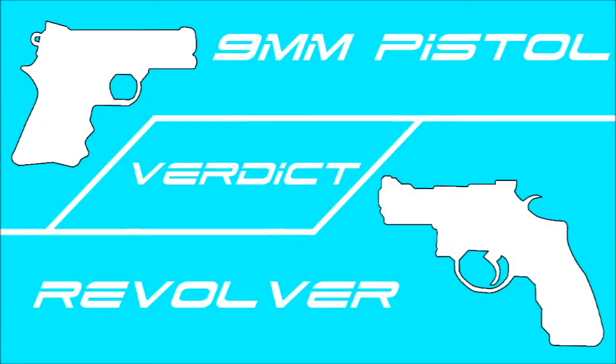Now the verdict. Even though the 9mm pistol shoots fast, it's very hard to land all 5 shots. On the other hand, with the revolver, it shoots a little bit slower, and because of that it's easier to land the 3 shots needed. I recommend the revolver for pretty much every single class you have, except the stealth class. If you have a stealth class, I would recommend the silenced 9mm pistol — it'll work. So yeah, the revolver is the pistol you should use. It's the best one.